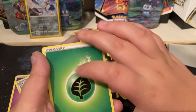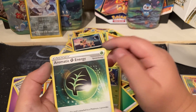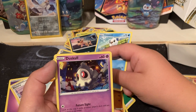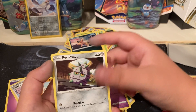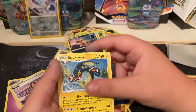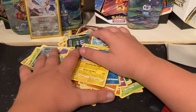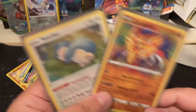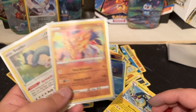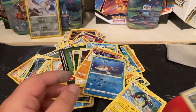Energy — yep. There's just the rare. Okay, wasn't horrible but not really good. Got a holo Snorlax and an amazing rare Zamazenta. Thanks for watching and I will see all of you guys next time!